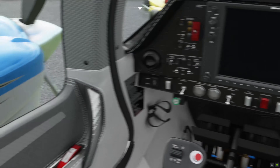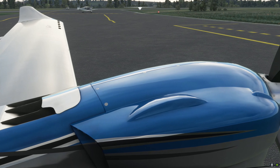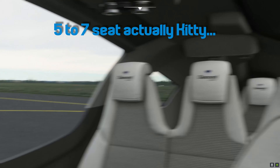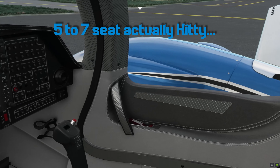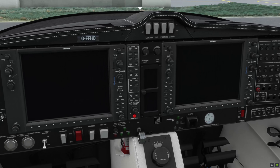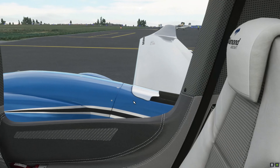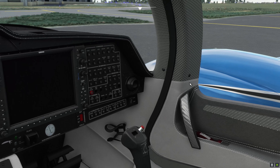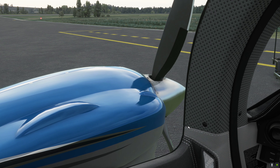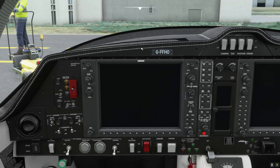So we've got a DA62 — it's the bigger, six-seat version of the DA42, which is probably the most common twin-engine training aircraft these days. It's a very nice airplane built mostly out of carbon fiber, which makes it surprisingly light for quite a large airplane. So even though the engines only develop about 175 horsepower aside, the performance is really good, especially on one engine as we shall be seeing later.